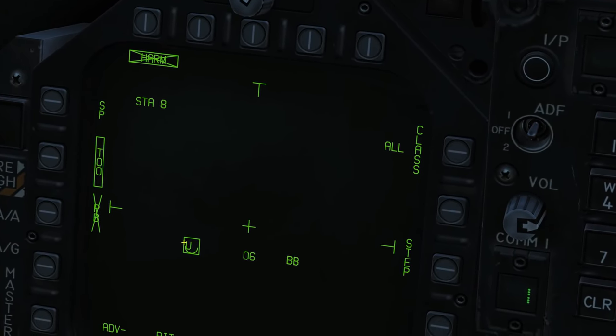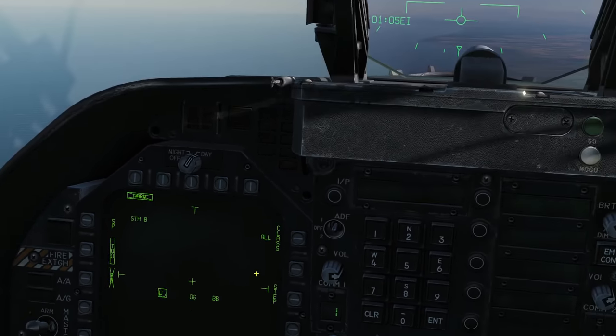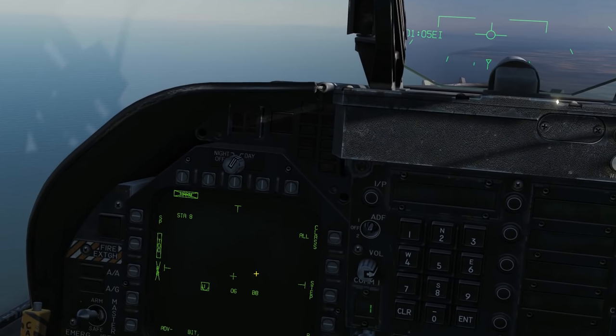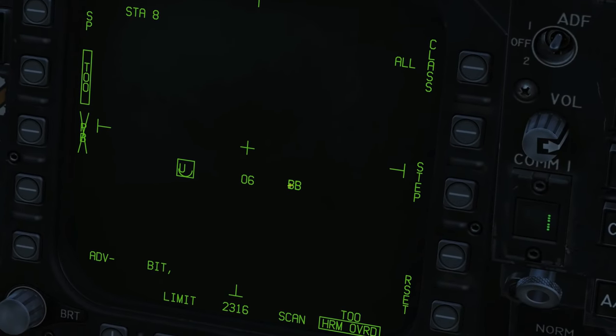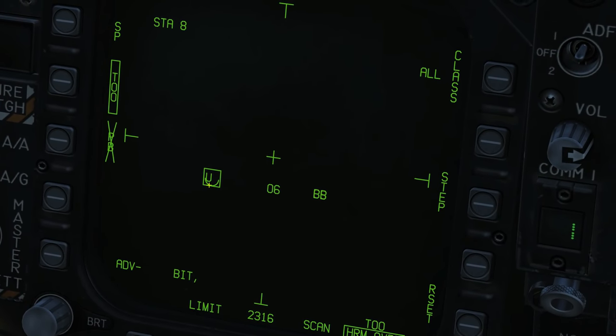The symbols indicate contact type: the U isn't unknown — that's how we know it's going to be a ship in this case. '06' is an SA-6. Big Bird is — I can't remember if it's a search and track or track radar for the S-300. The little U sign down there means this one is a boat.